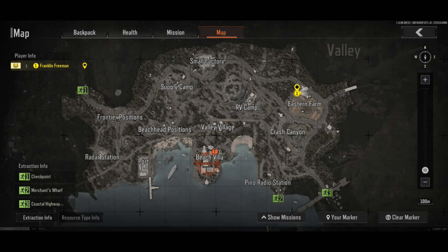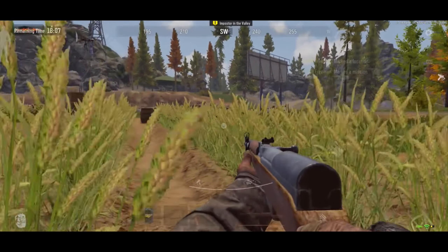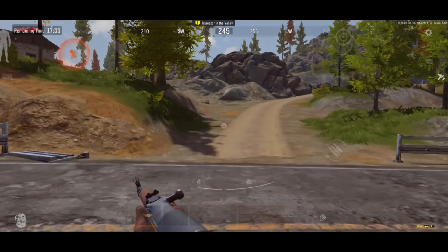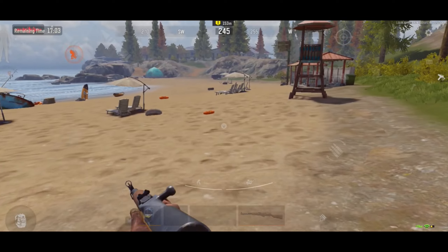So guys, here is one of the problems — we have lost our way. We have to go to Beach Villa but we came to the Stern Farm. So again we have to go back to Beach Villa. We lost our way just like Zoro always does. Let's go back. Okay, we are here — we are on Beach Villa.